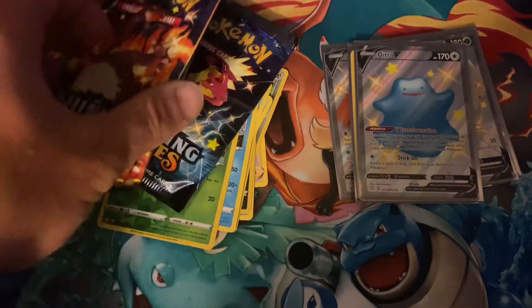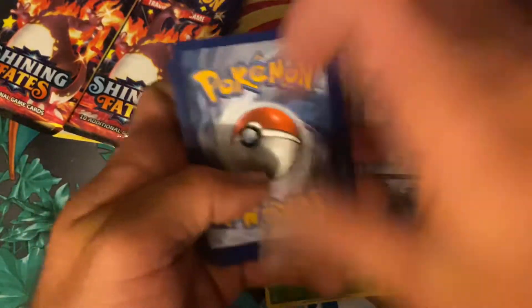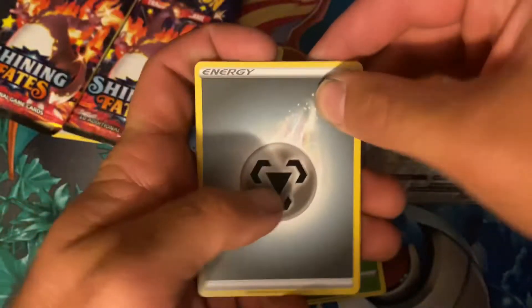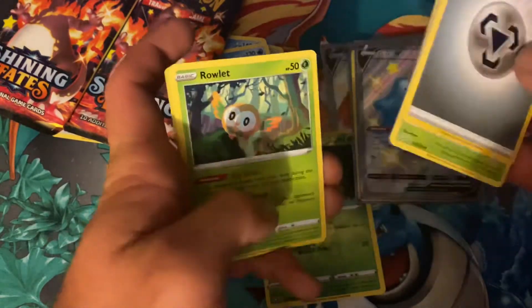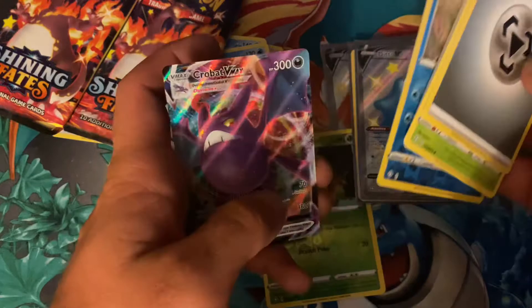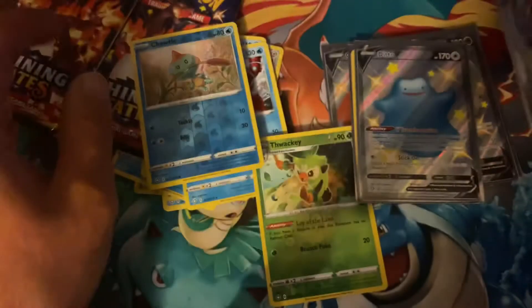We have three more packs here. We got two Charizards left — we'll save those for last. Let's see if we can get... Let's go with Grass — we got Metal. Eldegoss, Dartrix, Cramorant, Shinx, Koffing, Trumpinch, Rollet, Choodle, Choodle, and a Crobat VMAX. It was like deja vu there — two Choodles in a row. Not bad on that. The last two packs are both Charizard packs — the chances of pulling a Charizard out of Charizard packs are very high right now. Let's hope that happens.